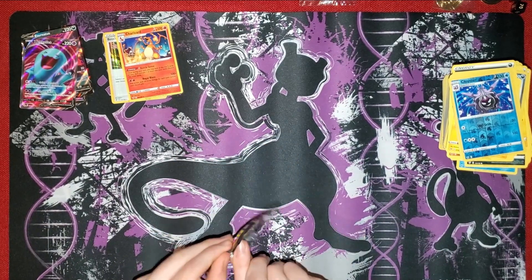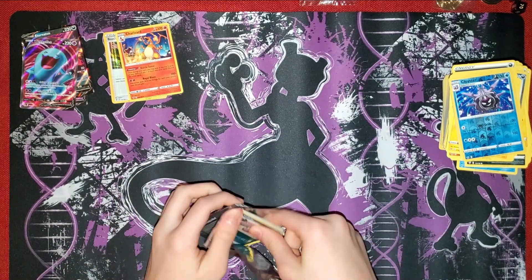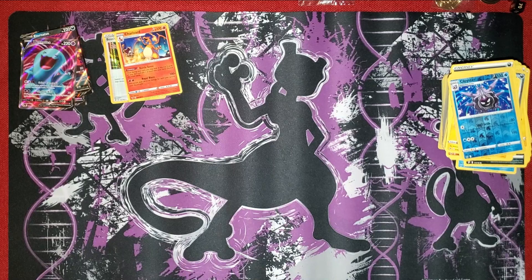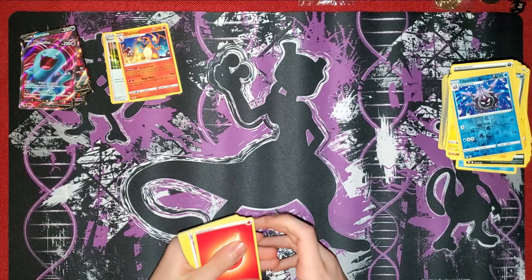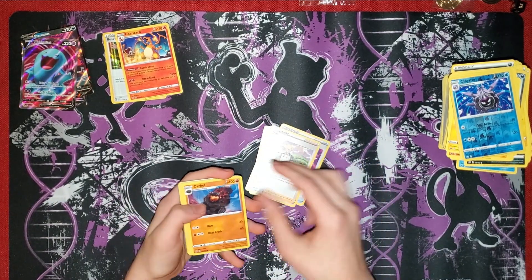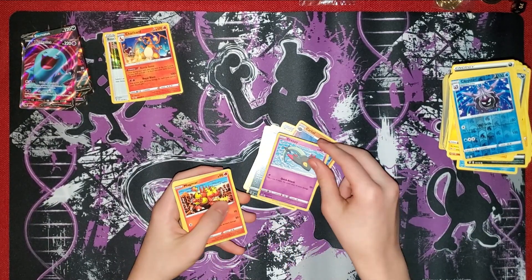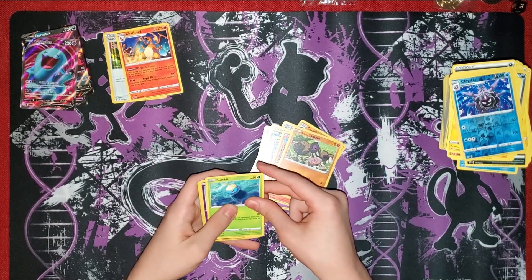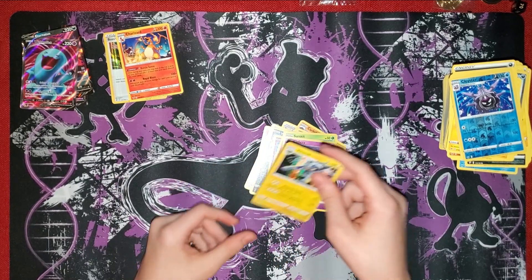Now we have Rebel Clash - we have a white code card. Fire Energy, Tool Scrapper, Carcle, Vulby, Dreepy, Magmar, Galarian Yamask, Surskit, Clefairy, and Vikavolt.